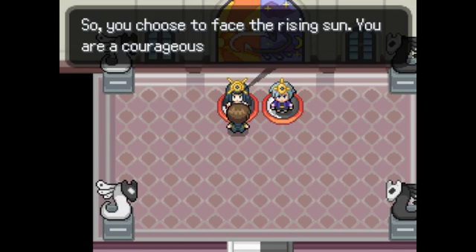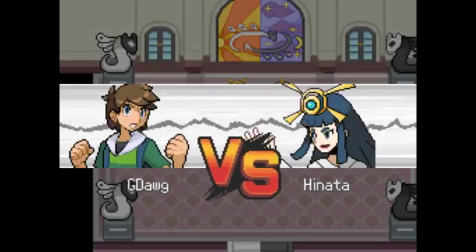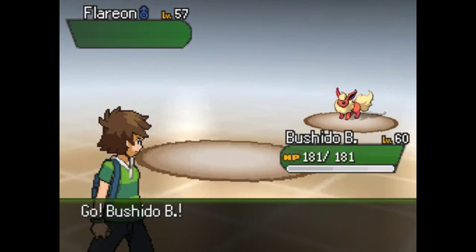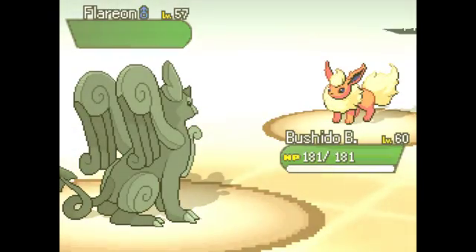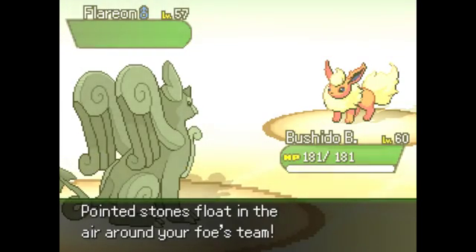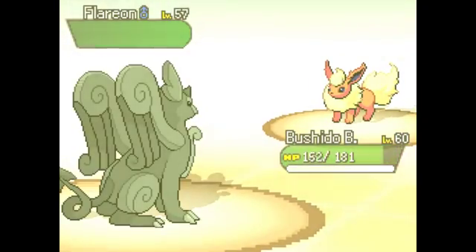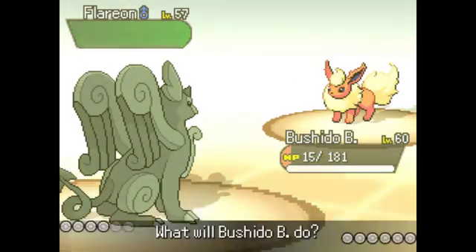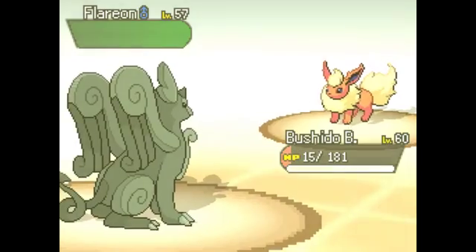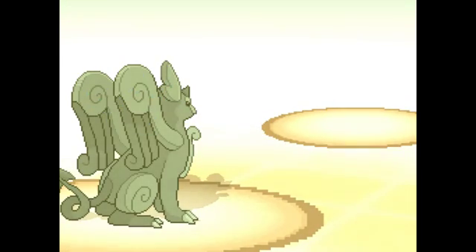I think I did this fight first last time - I remember having trouble with it. It's been a little while since I've recorded, and my problem was having to fight these two back to back without healing. I actually bought some more healing items off screen. First and foremost, I want to set up stealth rocks as usual. I'm somehow faster... yeah I guess Solar Beam - that's a one-hit kill. That's the dangerous thing about Flareon. I somehow live that, I don't know how, so I'll take advantage and use Ancient Power.